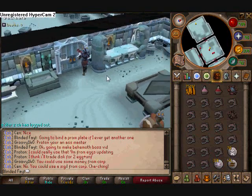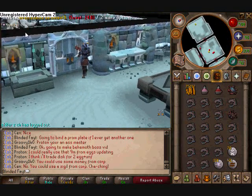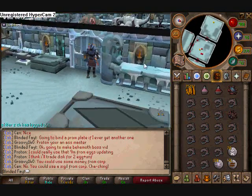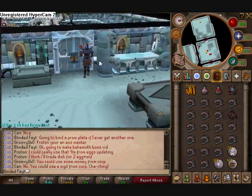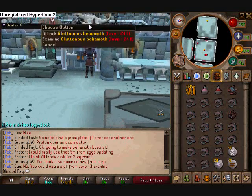Alright guys, Blonde here with the first or second installment of the boss guide, if you watched my basics video. Troll Icy Bones — there's pretty much no strategy for him, you just run in there and kick his ass. But here we got the Gluttonous Behemoth.